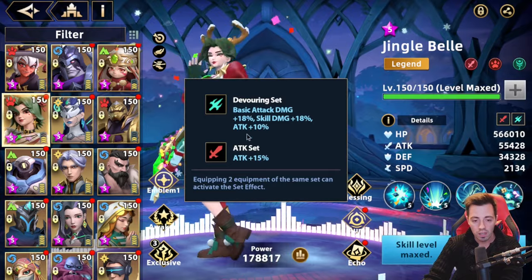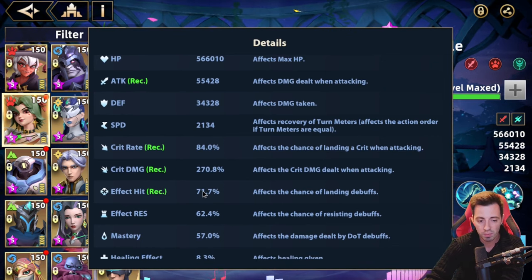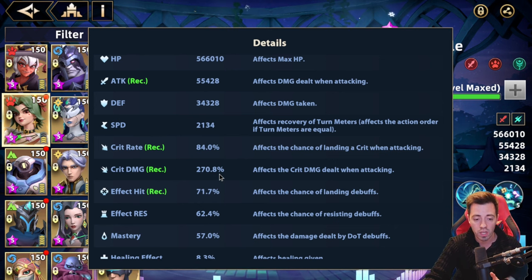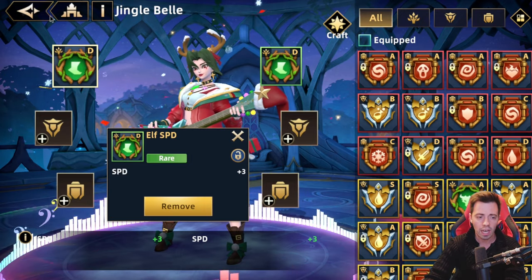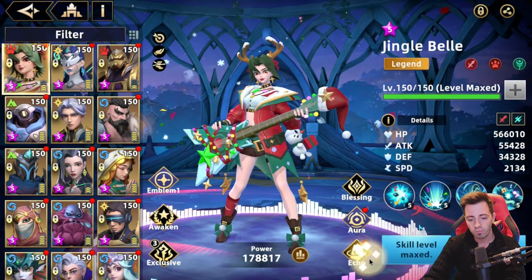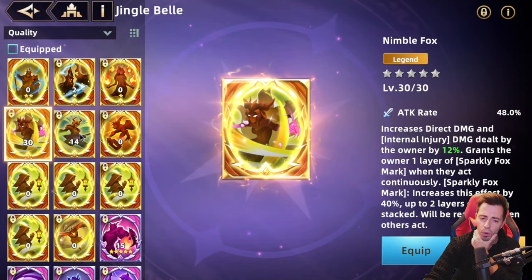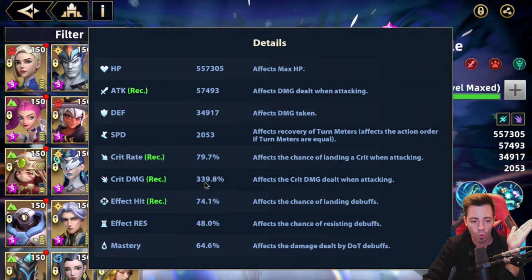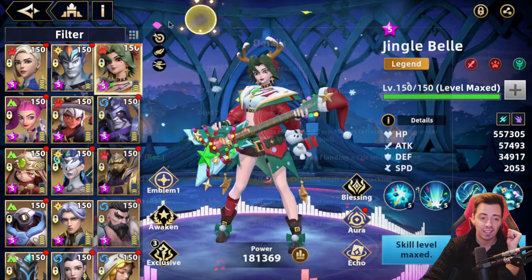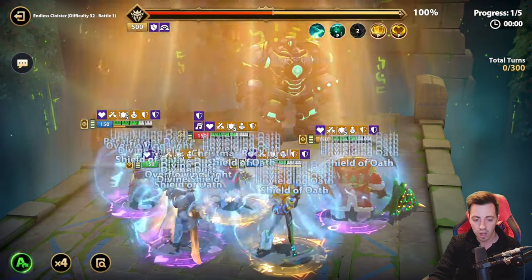I'm gonna rebuild Jingle Bell and retry. She now has more attack, way more crit damage, and a bit more HP. That was the most efficient team in terms of damage to the boss — let's retry and see if it does better. The problem with that team was that I wasn't able to survive. It does so much damage: 72 turns, 50% HP remaining on the shield already.